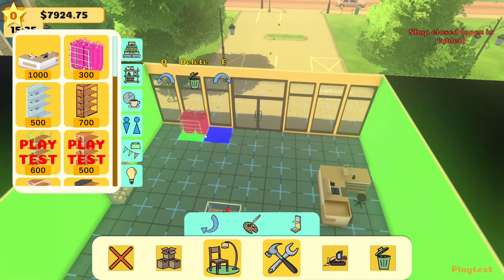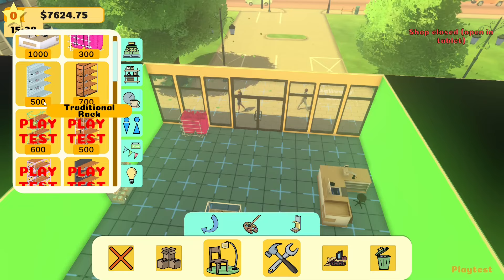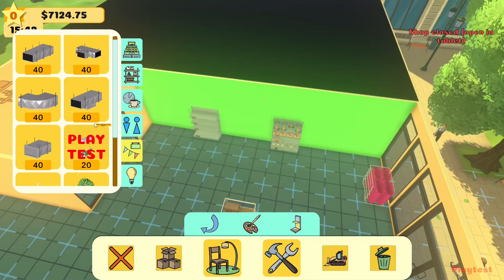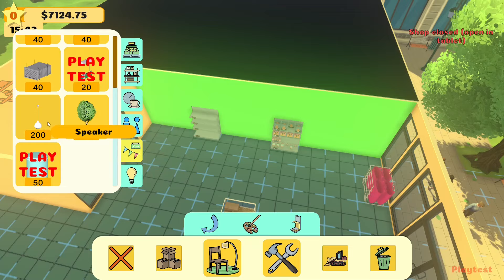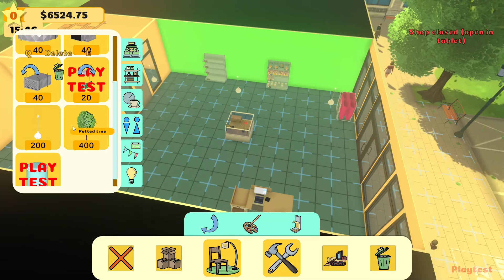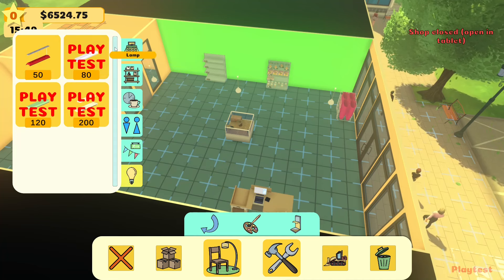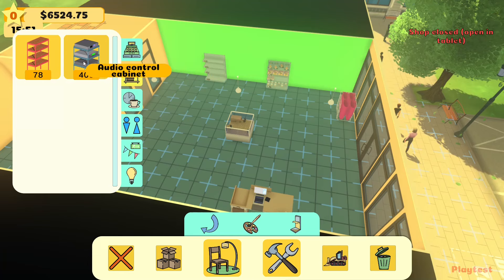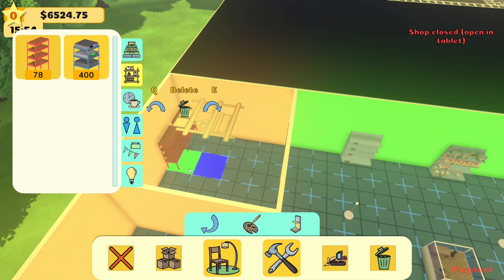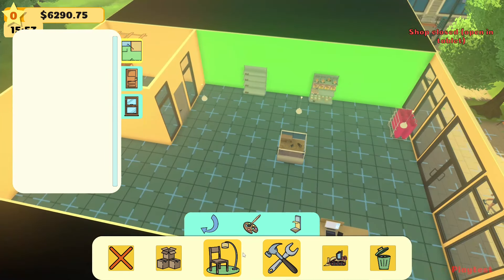Exploring the build menu: decorations include lights and various items, which is pretty cool. There's a common room for staff. There's not a lot here at the moment but it is just a playtest. There's an audio cabinet so you can have music in the store, and storage racks for more capacity. That's really it — there's not much else here for us at the moment, which is a little bit of a shame.